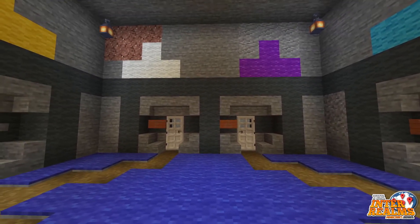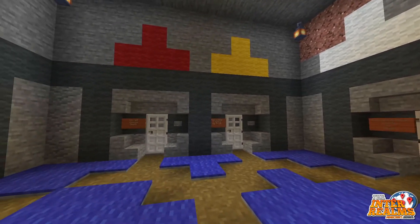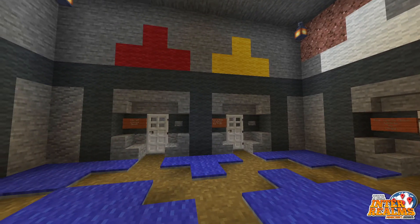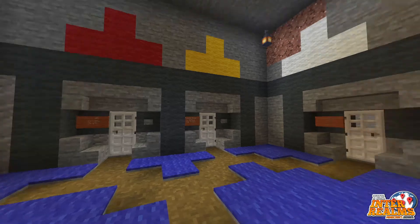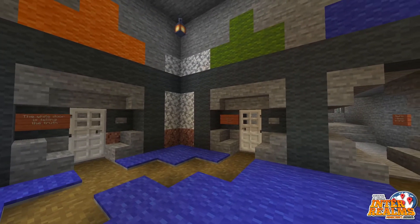This is the semi-final room. If you get to this point you are almost at victory. You only have to solve two more puzzles and you are done. The last puzzle is an easy one, but this one is the most intimidating. It has one, two, three, four, five, six, seven different doors. This is the most intimidating part of the game.